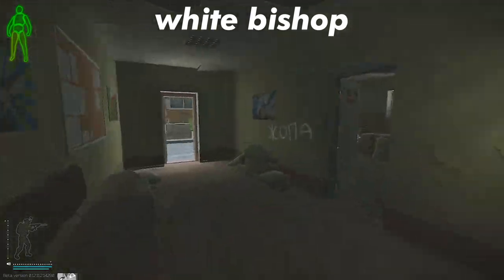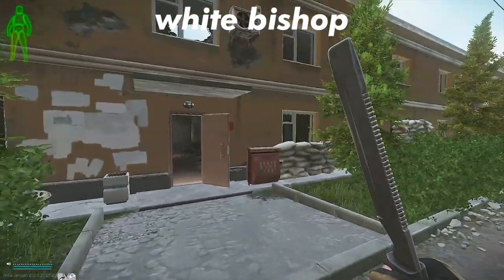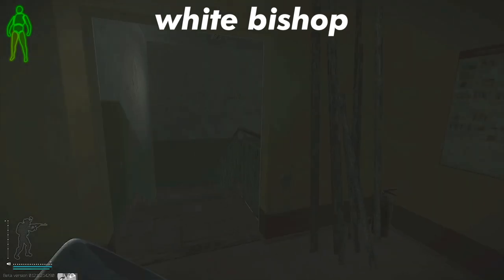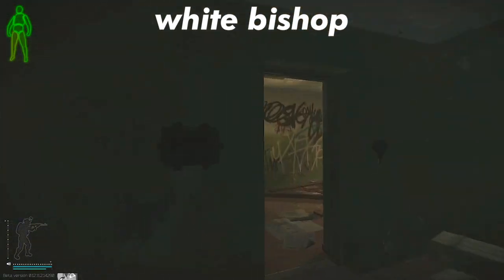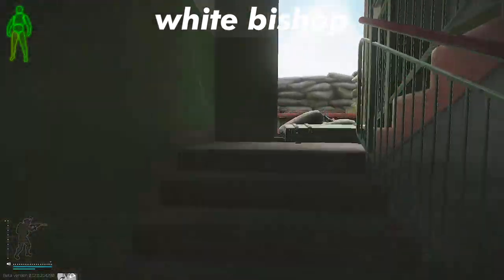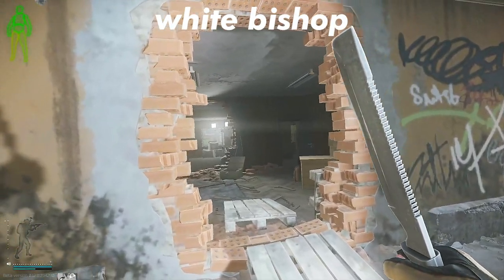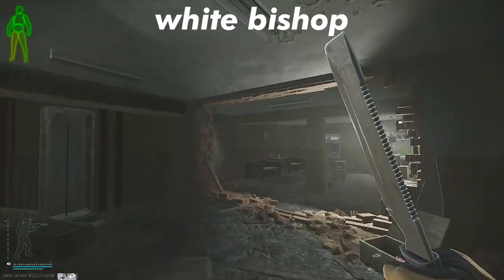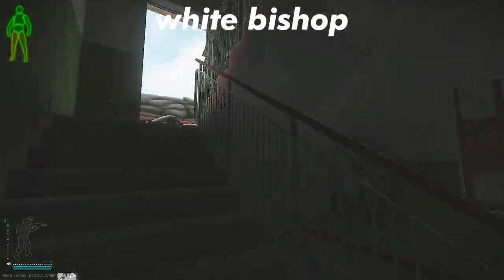Moving on to White Bishop — I hate fighting in this building. I usually just run underground and abuse the vertical audio. But if it comes to it, here are a couple of moves. This is a fun one: run up these stairs and jump off at the right time to avoid the metal sound cue, and catch somebody off guard sitting in the wood room. I don't know why but people absolutely love to sit in that wood room and I hate it.